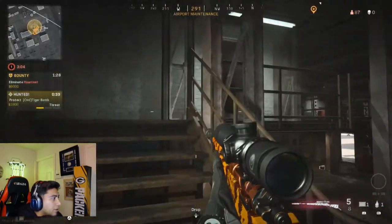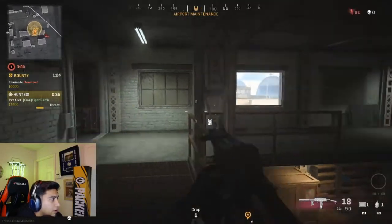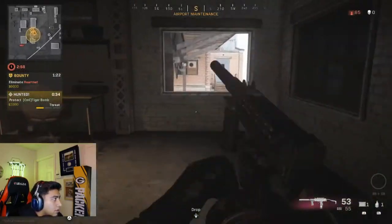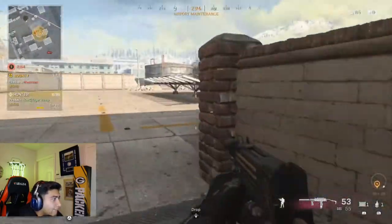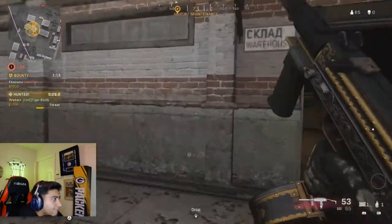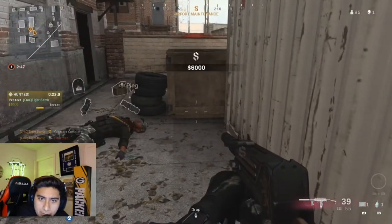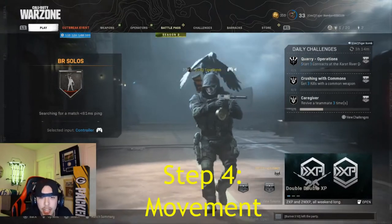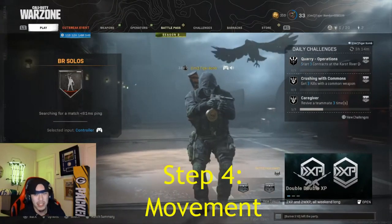Let's pull out the sniper. He's laying down. What was he doing? That's our money income right there, baby — thank you very much BJ for showing us how to get all that money in our pockets. 10k to our name, awesome — wins this game.